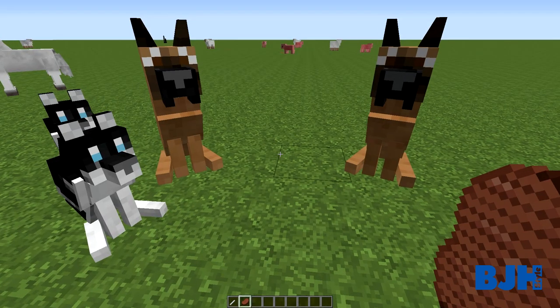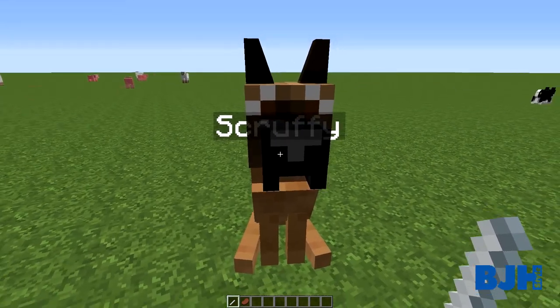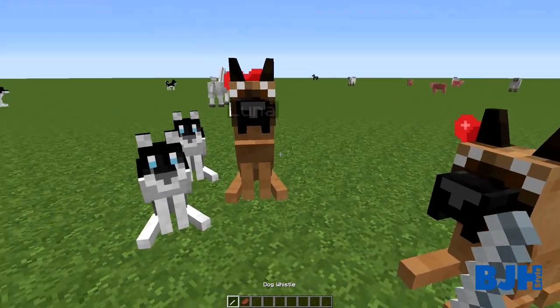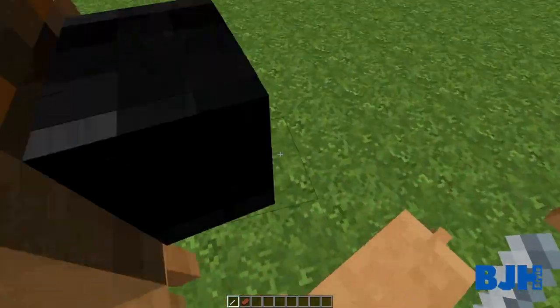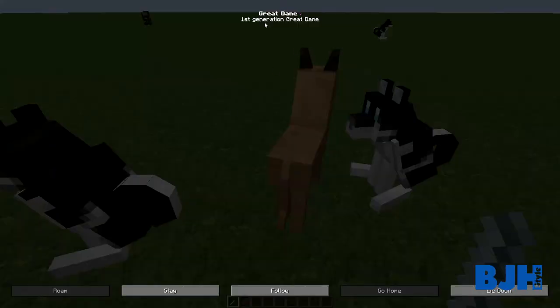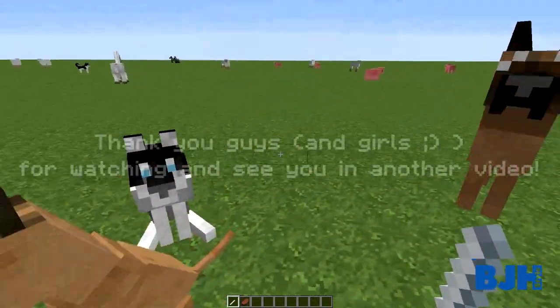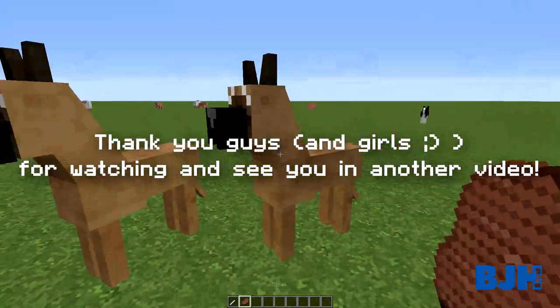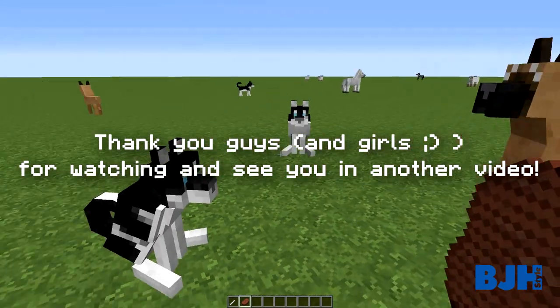I actually forgot one thing to say - you can also breed dogs. I have Luna over here and I have Scruffy over here. If I give them both meat and tell them to roam and follow, they will actually make puppies! You can see a little puppy - I can name it too. You cannot mix different breeds though - I tried that before and it wasn't working. So you can breed dogs and make little cute puppies, though they can only breed once. Really cool feature - making puppies!